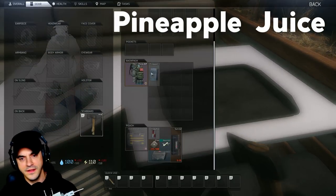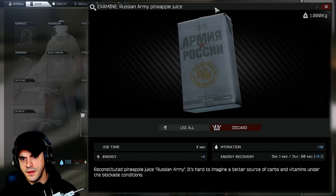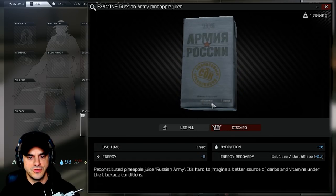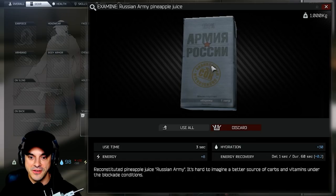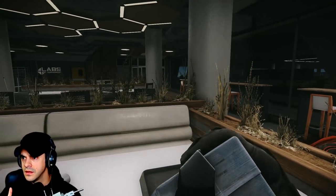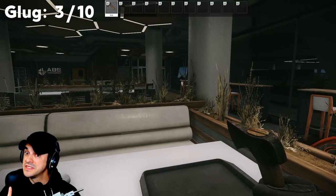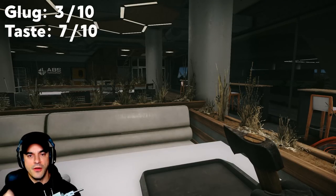Next up, pineapple juice. We've got to give it its due day on the catwalk. Pineapple from Pachinkie — I believe that's some other game, not sure how it got in here. Russian army pineapple juice — reconstituted pineapple juice. It's hard to imagine a better source of carbs and vitamins under blockade conditions. Glug: three. Taste: seven — the acidity is good. Aeration: zero.